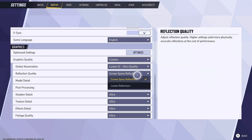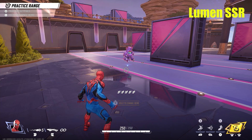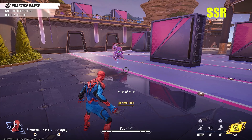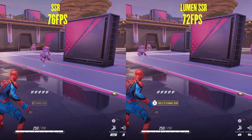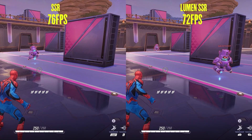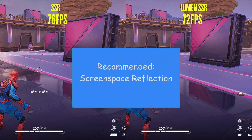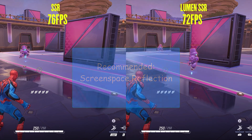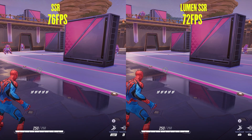Next is reflection quality, which is another name for screen space reflections (SSR). This applies reflections to reflective surfaces in the game, like water. There is a standard version of SSR and a Lumen version. SSR gave me 76 FPS while Lumen SSR gave me 72 FPS. I recommend standard SSR, as the Lumen version had almost no difference in this scene, and in many other places Lumen reflections exhibited a lot of pixelation and didn't look good.